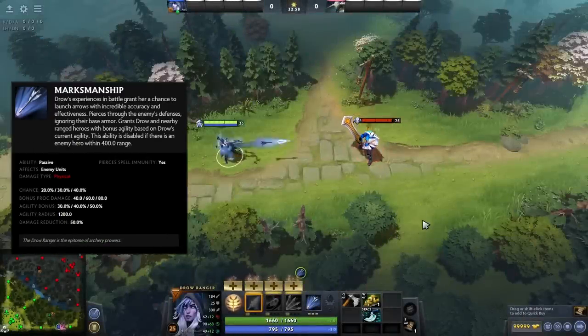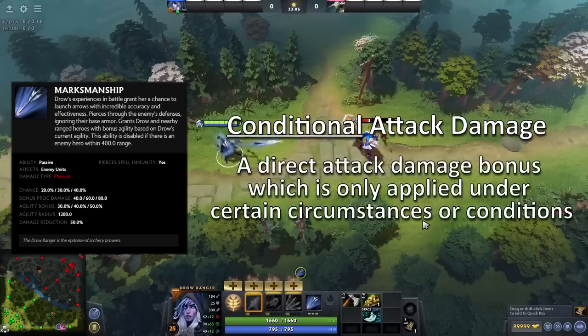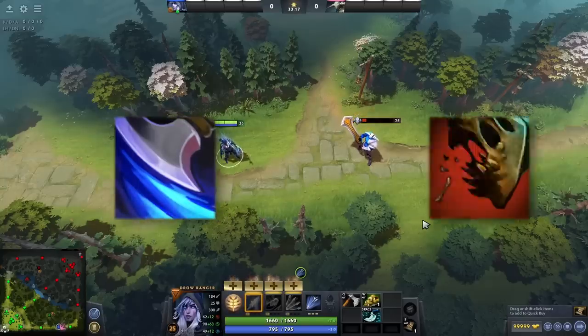Marksmanship's bonus damage is considered a conditional attack damage bonus. This is a type of damage in Dota that sounds like what it is — a direct attack damage bonus which is only applied under certain circumstances or conditions, but doesn't show in the HUD. Other types of conditional attack damage that you might recognize are Anti-Mage's Mana Break or Lifestealer's Feast.